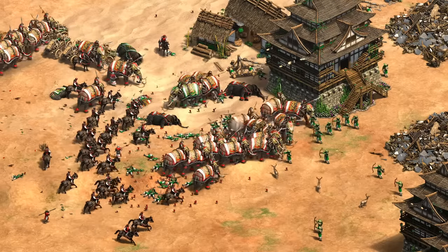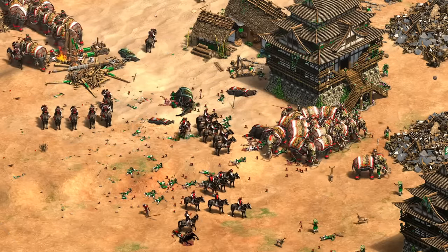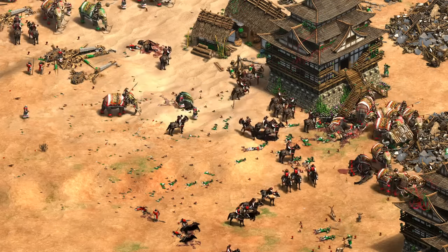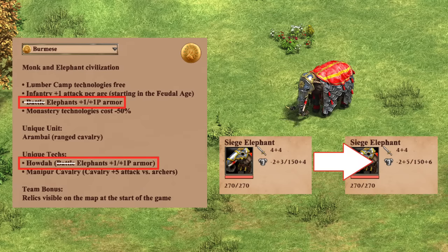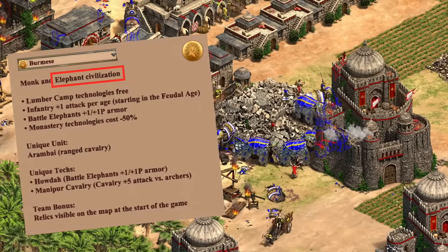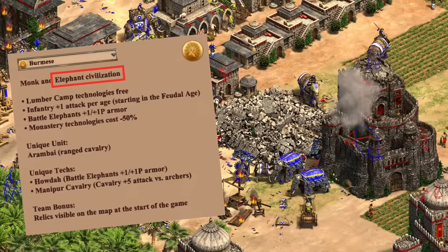I wouldn't be surprised if Burmese players just ignored elephant archers in most cases, as their civ pushes toward their unique unit, battle elephants, and infantry — which is totally fine, as you don't necessarily need to radically change every civ. Likewise, even armored elephants getting more armor is probably not that big of a deal and just makes them a little more resilient to being rushed by villagers. Remember they start with negative 2 melee armor, so the Burmese enhancement just negates that, but there's still a ton of bonus damage they take from spear line, camels, and siege. I think it would be a pretty natural feeling change, especially given they're an official elephant civilization.